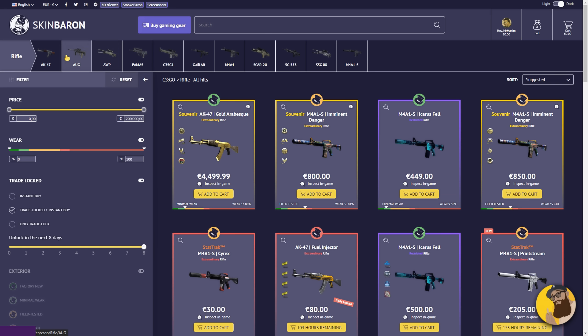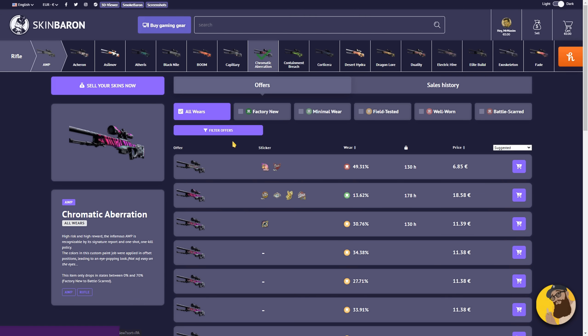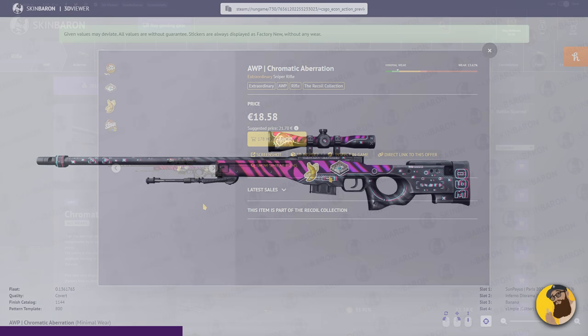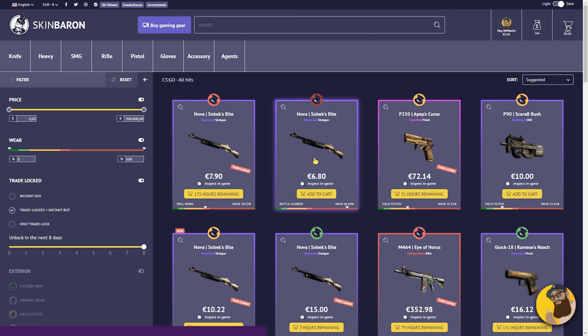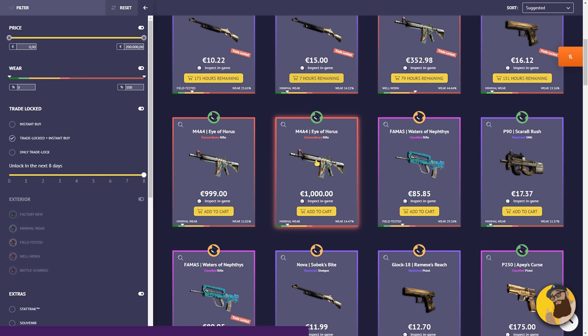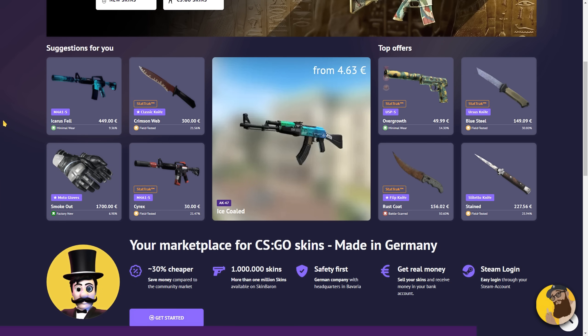Skin Baron is a Germany-based skins marketplace that typically offers prices as low as 30% less than those on the Steam market. The browsing experience is user-friendly with organized categories at the top with previews. Selling is straightforward too — not only can you sell skins for actual money which can go directly to your bank account, there's a lot of features to help you find the exact skin you're looking for. Also on the front page you'll find some exciting deals, so make sure you click the link down below to explore Skin Baron, the sponsor of this video.